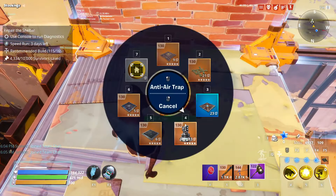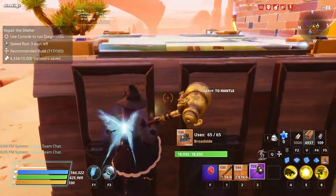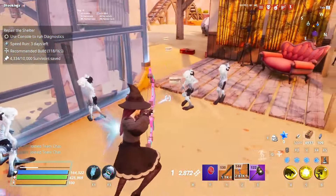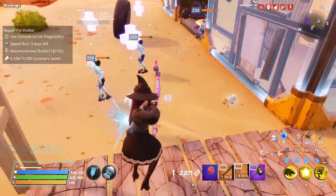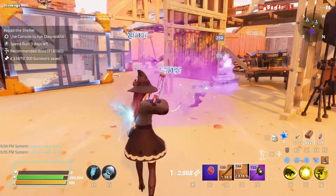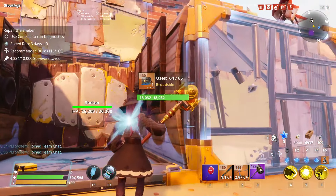This should honestly be the whole build. One thing that's imperative and you should never forget — air defense. One of the waves you're going to get will be filled with flingers and lobbers, so you want to account for all of that.